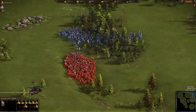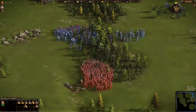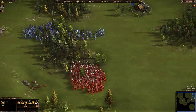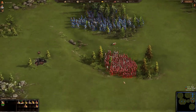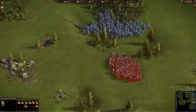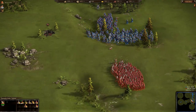Color Feed is losing units to the grenadiers' attack. These back-and-forth maneuvers are good for Antique because his grenadiers are slowly shooting down Color Feed's pikemen and light infantry. It would be more beneficial for Color Feed to just turn around and fight.